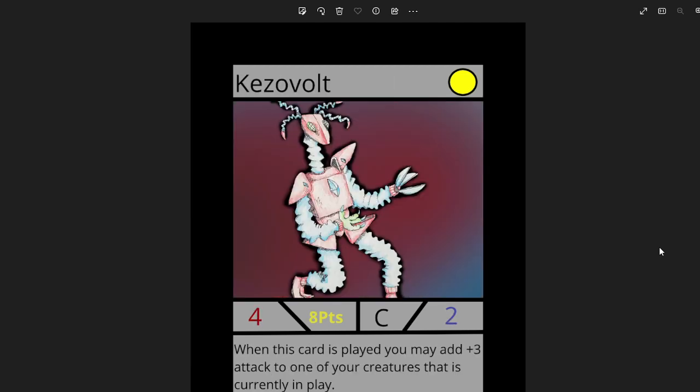Next we've got Kazevault, also by Caleb Grasmick. This is a really amazing artwork — kind of like Kazevault from Set 1, but this one's really cool. I really love the colored pencil on it. I added a cool background. It's a 4-2, 8 points. When this card is played, you may add plus 3 attack to one of your creatures currently in play — kind of like Kazevault's ability, but this time it adds attack. Really amazing artwork; I just love this card.